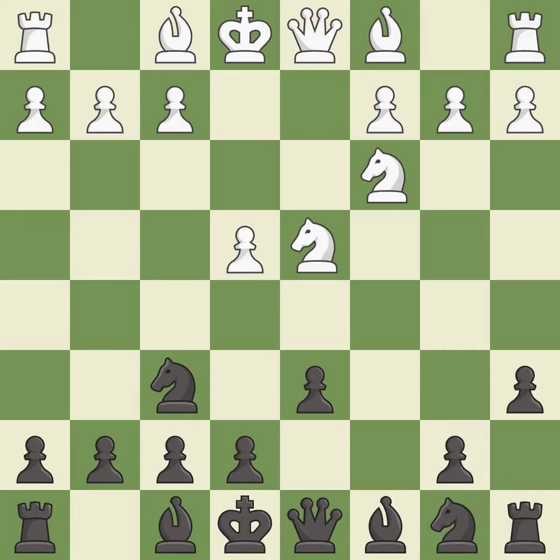a6 prepares the queen's side pawn advance b7-b5 and also prevents white from playing the bishop or knight to b5. f3 supports the e4 pawn and controls the g4 square, but slightly weakens white's king's side.